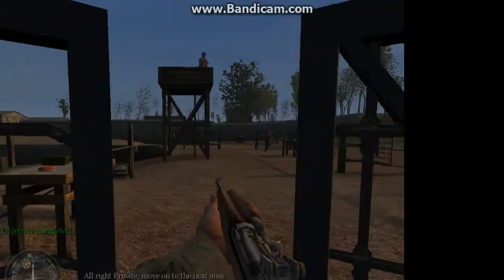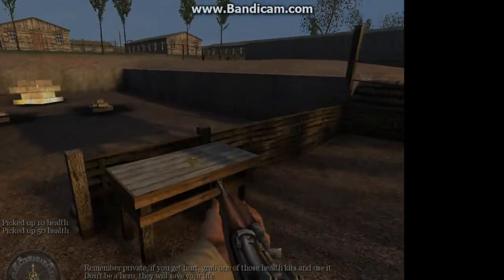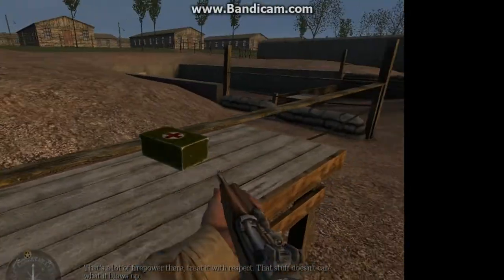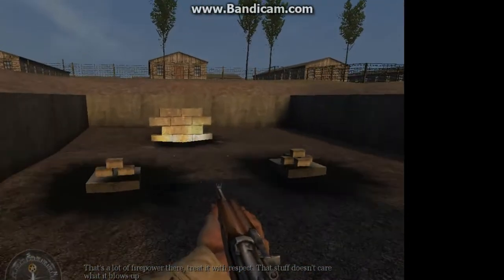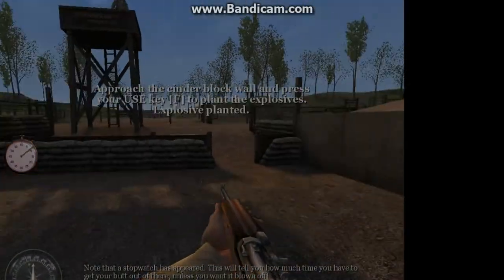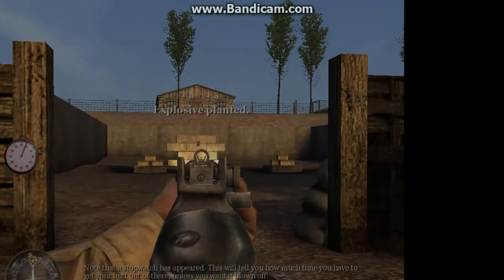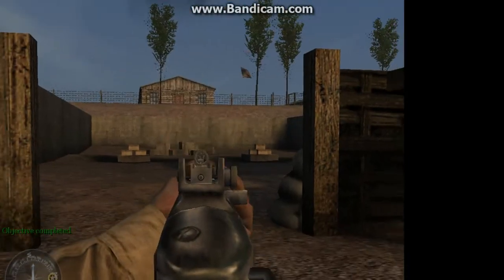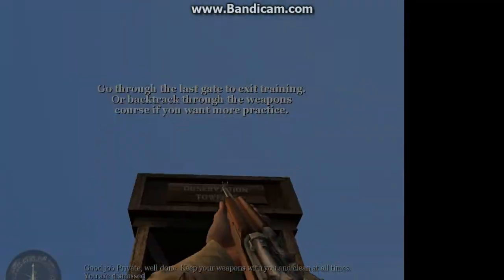All right, Private, move on to the next area. Remember, Private — if you get hurt, grab one of those health kits and use it. Don't be a hero; they will save your life. That's a lot of firepower there — treat it with respect, that stuff doesn't care what it blows up. Place your explosives on the cinder block wall. Note that a stopwatch has appeared — this will tell you how much time you have to get your butt out of there unless you want it blown off. Fire in the hole! Good job, Private. Well done. Keep your weapons with you and clean at all times. You are dismissed.